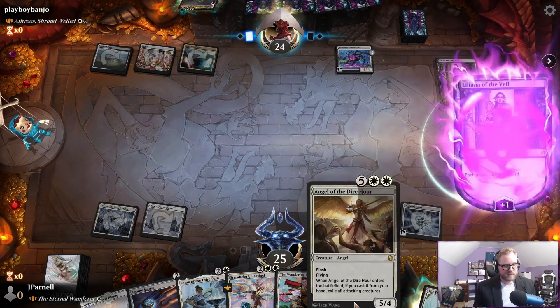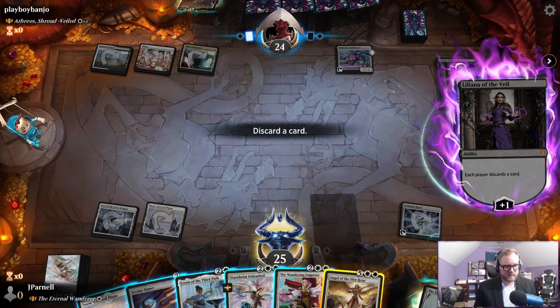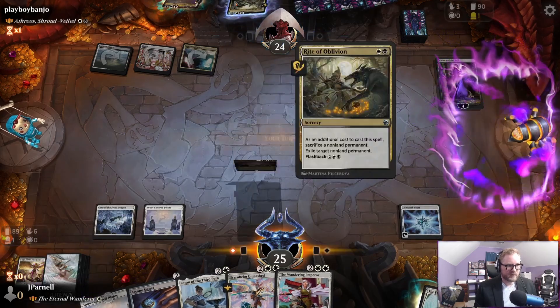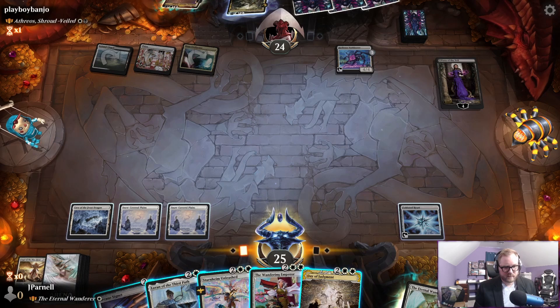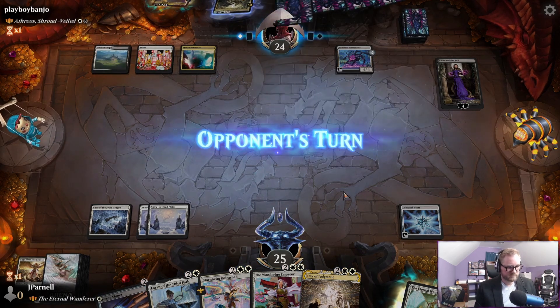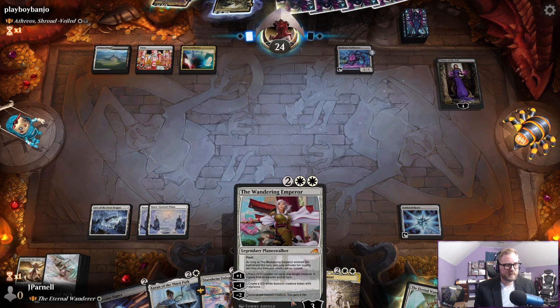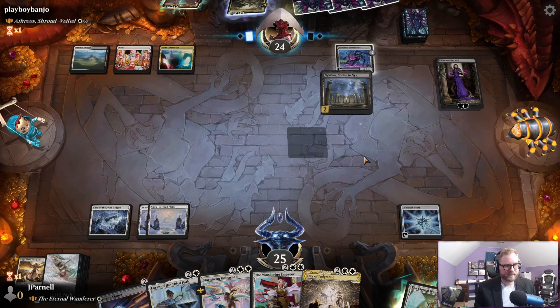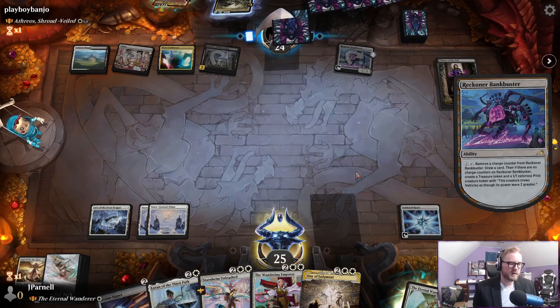Angel of the Dire Hour — that's going to be gone. Rite of Oblivion — okay. Looks like we're going to be Wandering Emperor-ing. They're going to draw a card. We're going to get rid of this Day of Judgment.